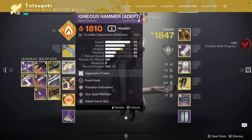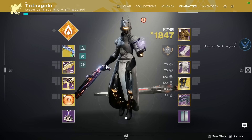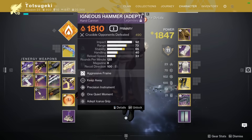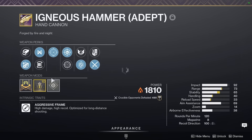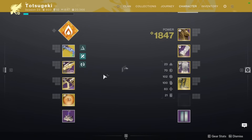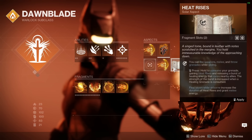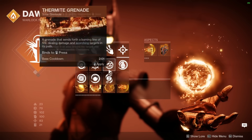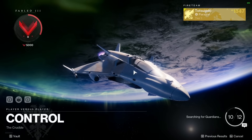Igneous Hammer — great at every range. If you jiggle peek, it doesn't matter what your time to kill is; your burst damage is better. You can combo burst damage with Conditional Finality for even farther effective range. You have a get-out-of-jail-free card with your Healing Nade. You are literally the fastest class with Icarus Dash. You can use something like Ricochet Rounds to have a more consistent weapon. If I really wanted to, I could switch off Touch of Flame and go Heat Rises — this class is very flexible, though that's more of an Ascendant trait. You could also switch to Fusion Nade: shoot once with Igneous, throw the Fusion, and that's your pick opportunity. There are a lot of ways to be flexible here.